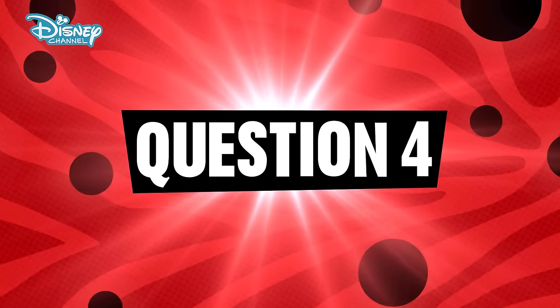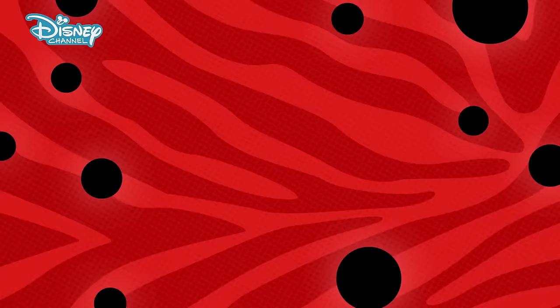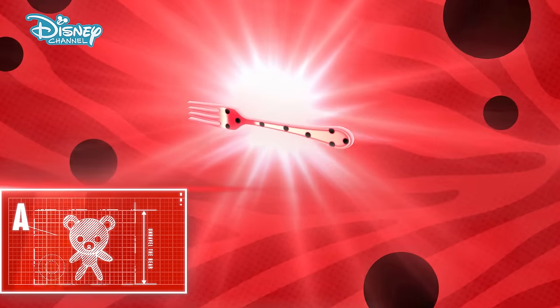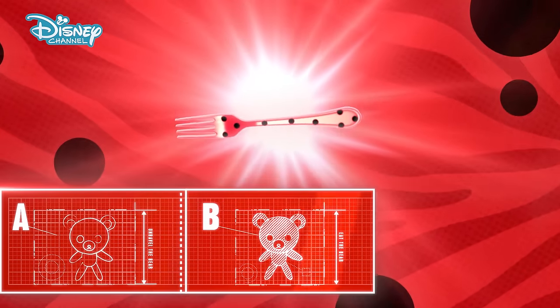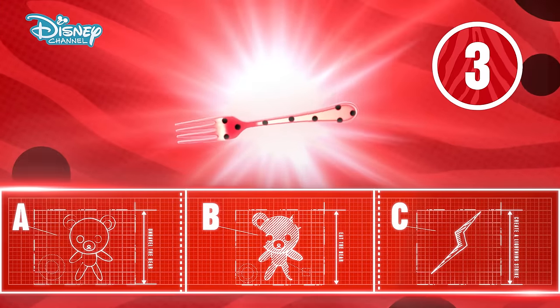Question four. Ladybug comes up against this little guy, Despair Bear — sounds miserable — and she called up this Lucky Charm: a fork. But how does she stop Despair Bear? A, unravel the bear; B, eat the bear; or C, create a lightning strike? Make your choice now.